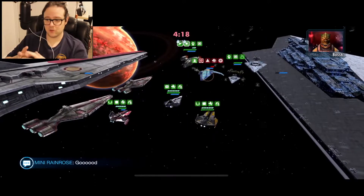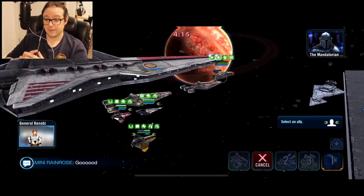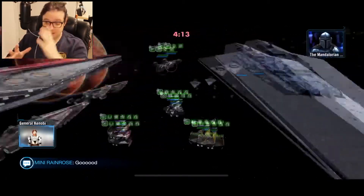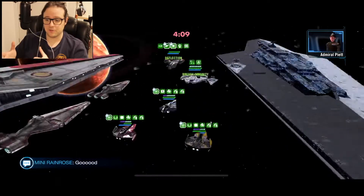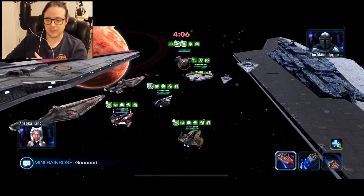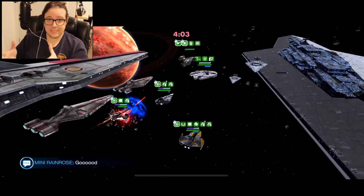Unfortunately I didn't get the kill there, but I've chosen to do an AoE and that's knocked down Xanadu Blood as well. From here I really don't think I need to say much more — you've got one ship to deal with. Sure, it's called in a reinforcement, but this is easy from here.